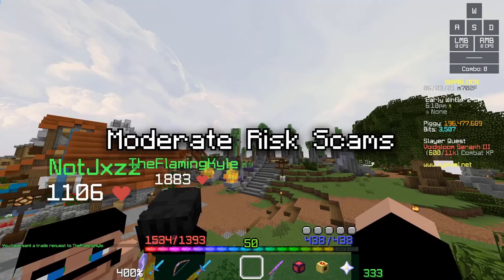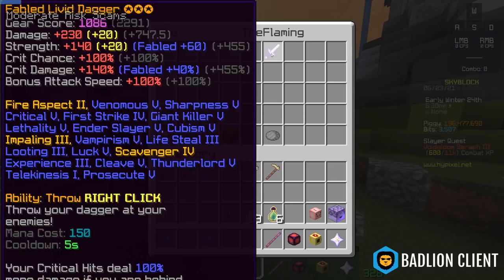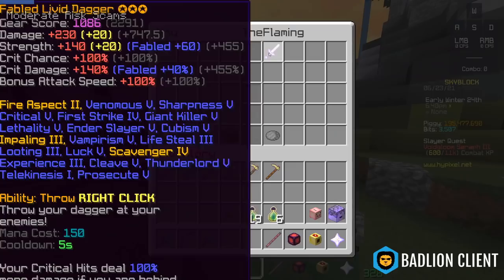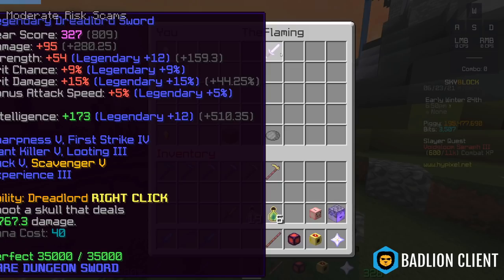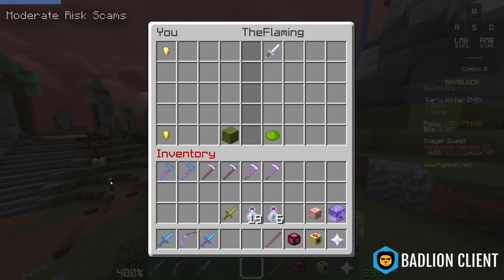Next are moderate risk scams. This includes item swapping in the trade menu. For example, I have Kyle here with a Dreadlord Sword — a Livid Dagger looks exactly the same. If I were to put one million coins in the trade menu for a Livid Dagger and go to click confirm, he could swap it out for a Dreadlord Sword. This can easily be prevented if you have the resource pack and the item value mod enabled — it would show the true value and make this very easy to avoid.